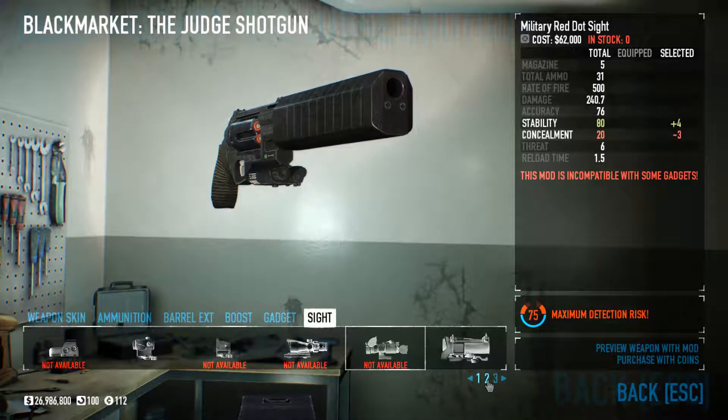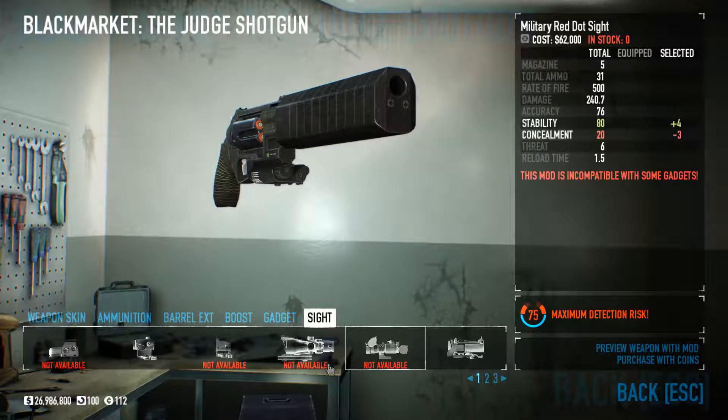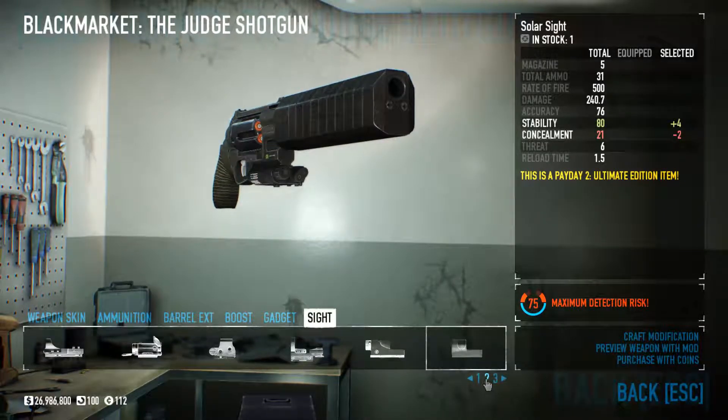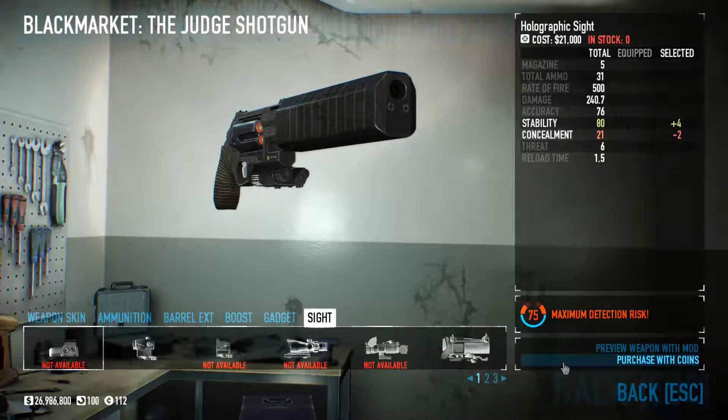For the sight on the Judge, this is completely up to you. I know a lot of people use a sight on this gun, but I just cannot stand a sight on it. You can do a mil-spec scope, which is one of the best things to put on it, but besides that I don't like a scope on it — so pick what you want.